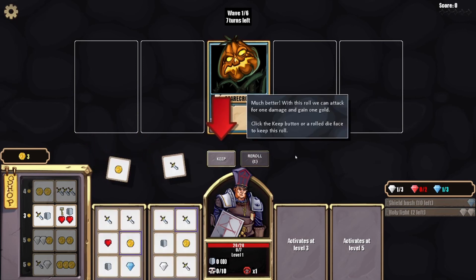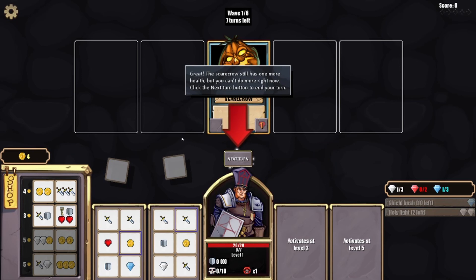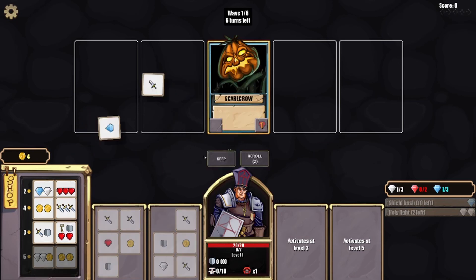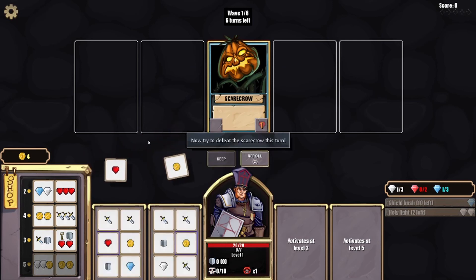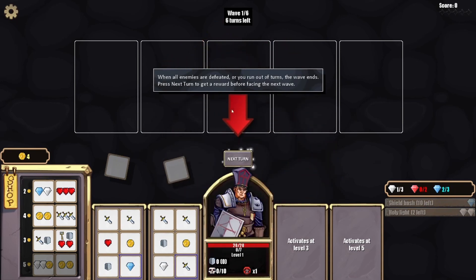Much better — with this roll we can attack with one damage and gain one gold. Click the keep button or click a die face to keep this roll, then click and drag. The scarecrow still has one more health but you can't do more right now. Next turn — try to defeat the scarecrow this time. When all enemies are defeated, you run out of turns or the wave ends — press next turn and get a reward before facing the next wave.